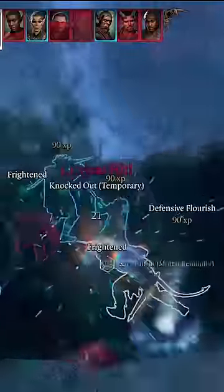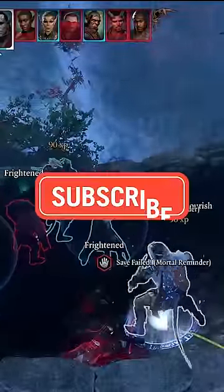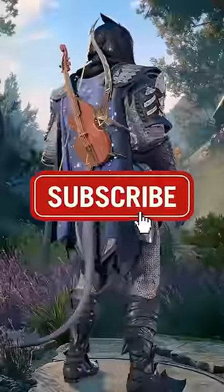Hang out in a cloud of darkness and slice away at enemies with advantage on all of your attacks while your enemies have disadvantage on theirs. How would you improve this build or use?